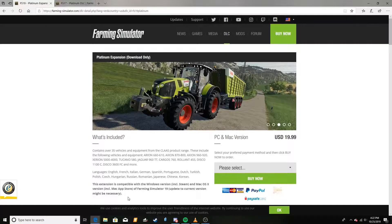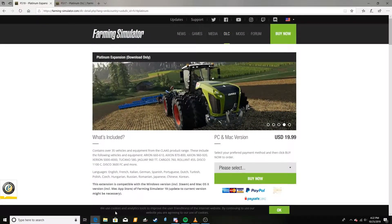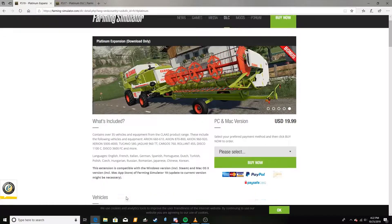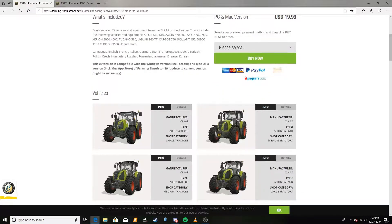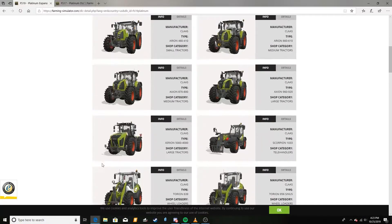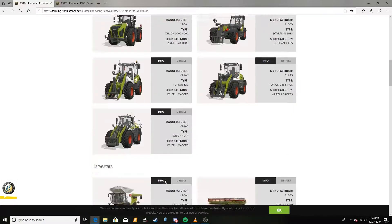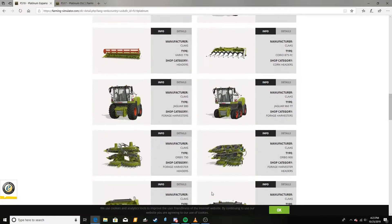Giants just recently on the 22nd of October came out with the new Platinum Edition of Farming Simulator. This DLC is all about the brand Claas — I think that's how you pronounce it anyway. There's a wide variety of machines: you get five good tractors, some loaders, combines, and foragers.